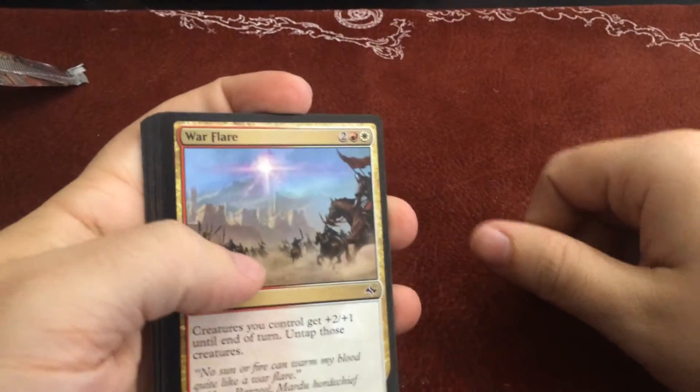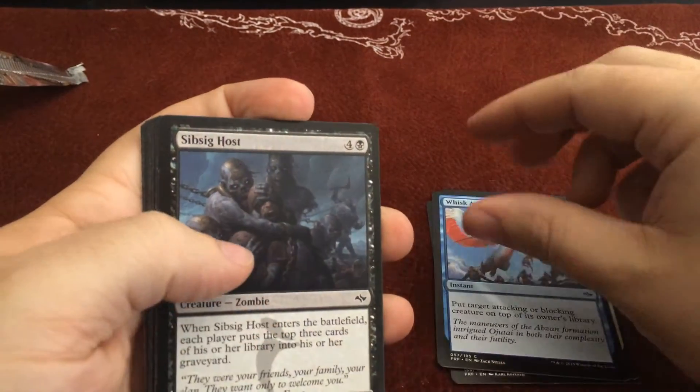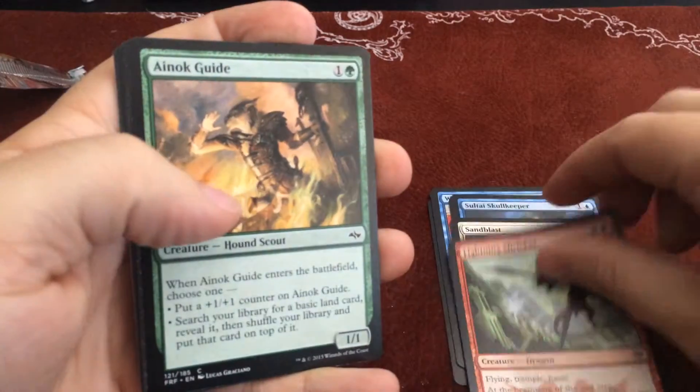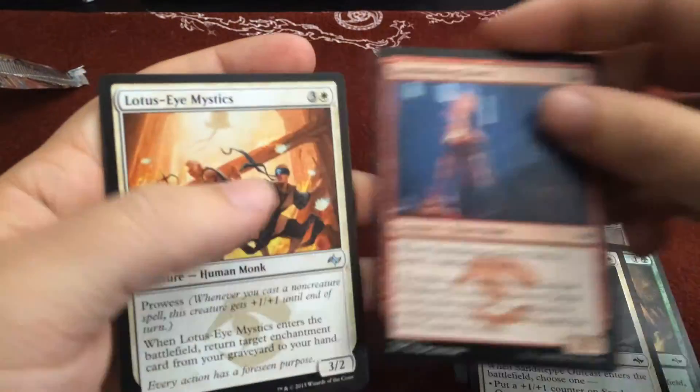Alright, we have a Warflare, an Arishin Cleric, a Whisk Away, a Sibsig Host, Salt Eye Skull Keeper, Sand Blast, Lightning Shrieker, Inot Guide, Sand Step Outcast.